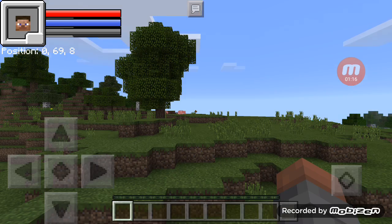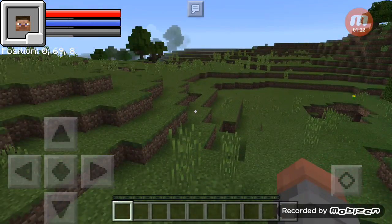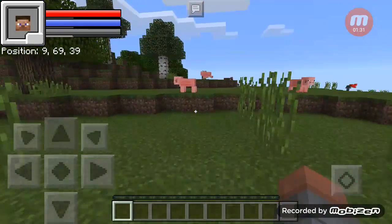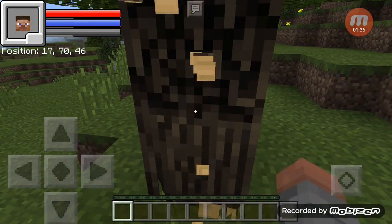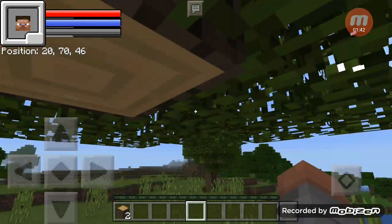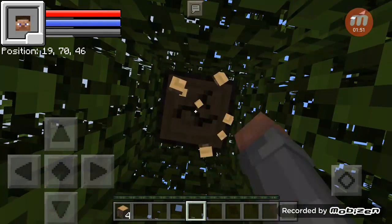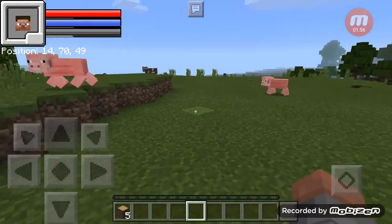Here we are in the world! It's pretty barren. In this add-on, there are zombies above ground without burning in the sun — they move pretty fast. Where they spawn in, gotta be careful around here. They give you a poison, just to let you know.